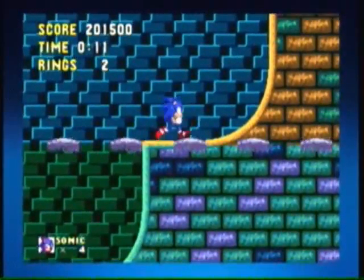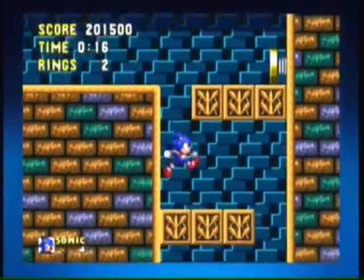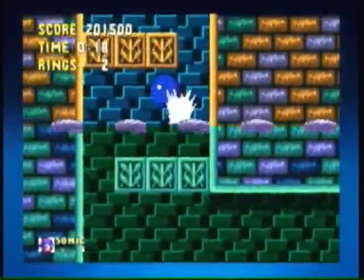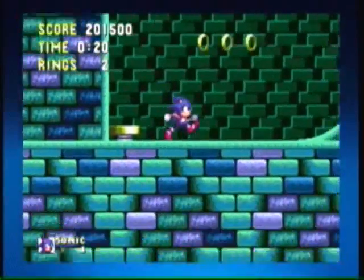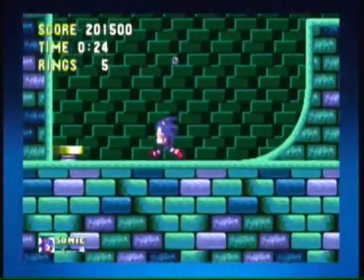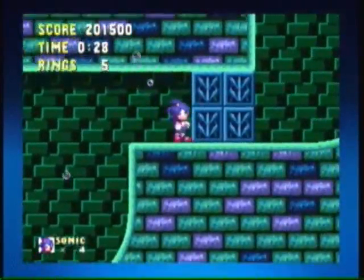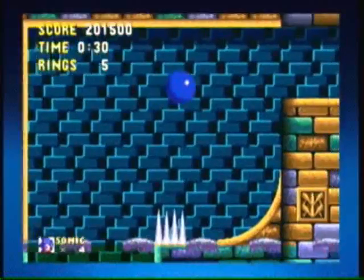Yeah, we got this part. Here you just want to get on those little parts and Spin Dash. Avoid that spring, because it's going to send you back to your death. And what we got here is a moving wall — it's a pretty easy little trap. Spin Dash, get to the next platform. Charge it up a little bit so you'll make it.